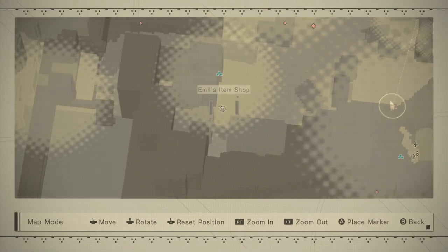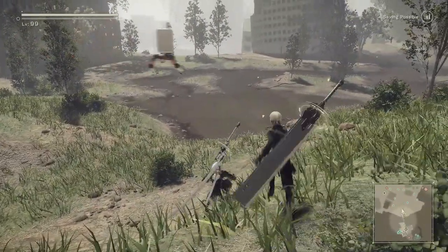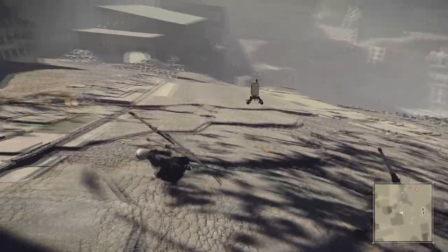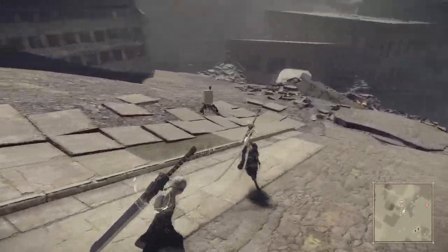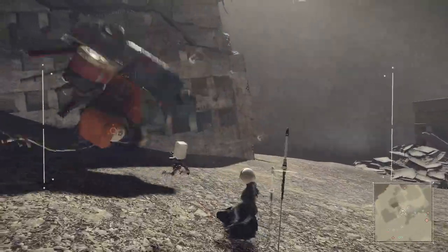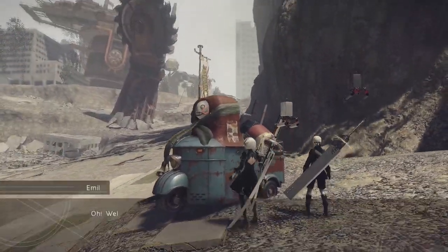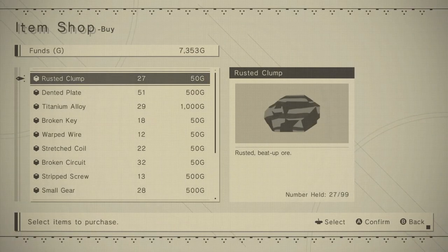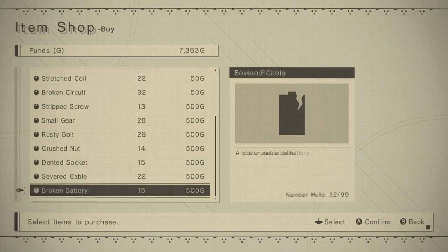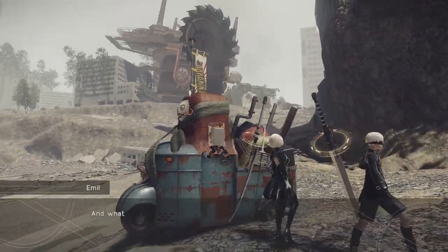Emil is taking the long route, so this is not the correct path. Here's Emil — I'm gonna shoot him to show you that you won't get the items if he's on this path. You can buy the other stuff here, which is great if you need upgrades, but he won't have the special items here. So again, it's a luck draw.